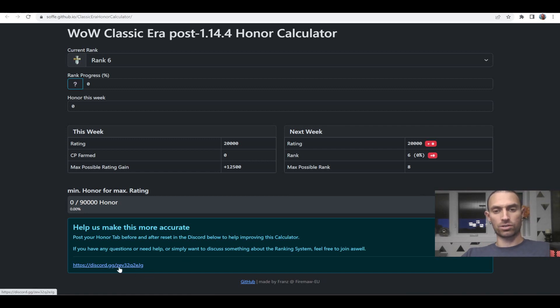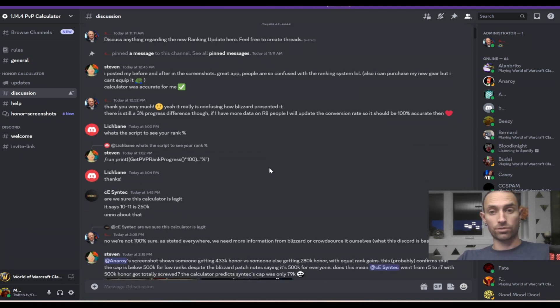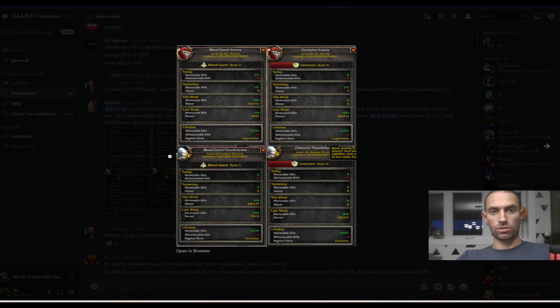Here's the Discord that is linked. Let's go into the Discord and see some examples. People are discussing results, they have screenshots, and they're trying to figure out the calculation. Here's a really interesting screenshot: two people starting out at the same rank — Anaroi and the Unholy One, both rank 7. Anaroi gets 433,000 honor and the Unholy One got 280,000 honor. They started the same and ended the same with different amounts of honor, which suggests Anaroi got too much, and raises the question of whether the Unholy One hit their cap or went slightly above it.